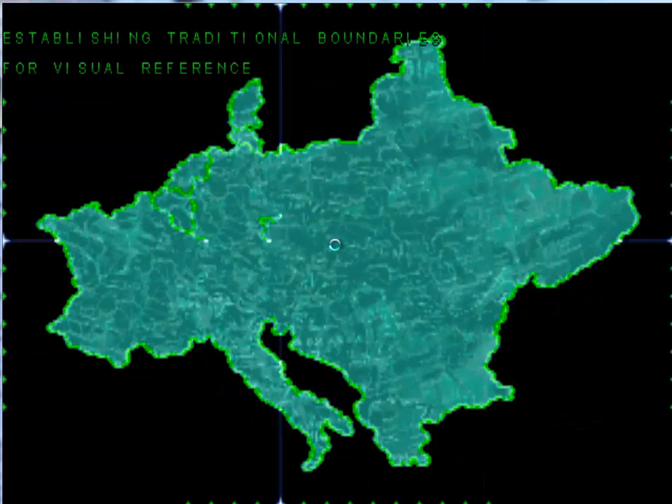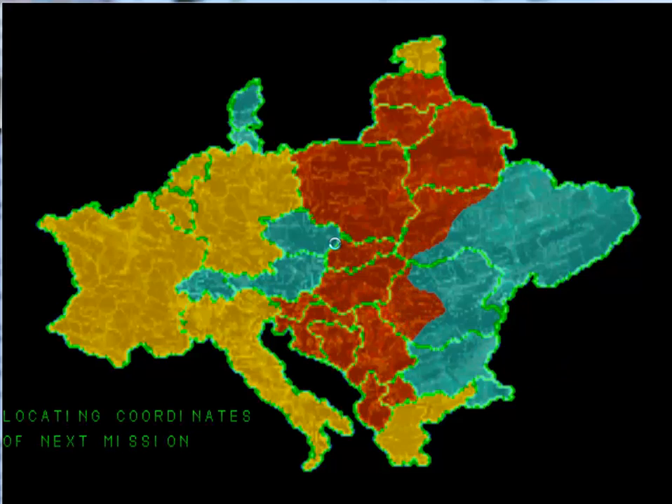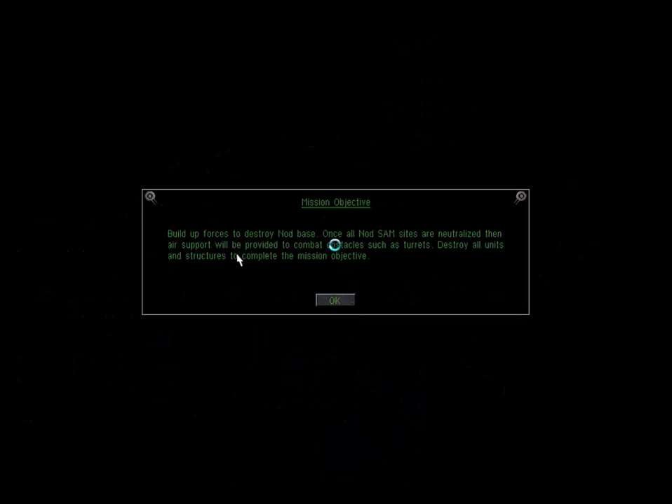Alright, I might call it there for today. Let's just get the next mission briefing and save the game. Going into Latvia. Build up forces to destroy the Nod base - once all Nod SAM sites are neutralized, air support will be provided to combat obstacles such as turrets. Destroy all units and structures to complete the mission objective. We will leave it there and we will see you tomorrow - thanks for watching!